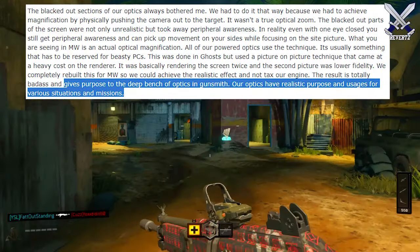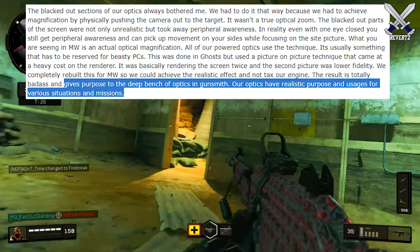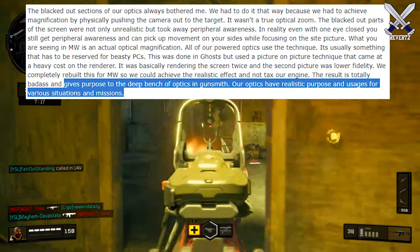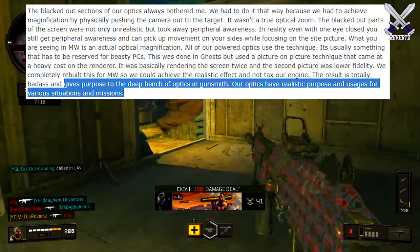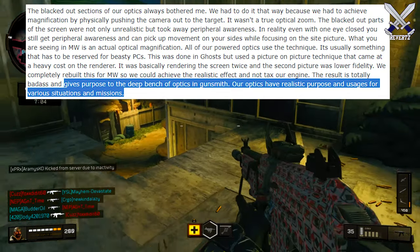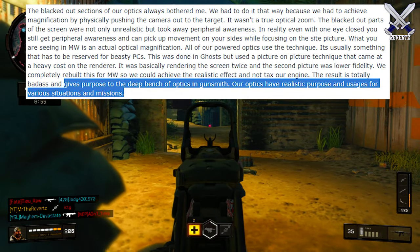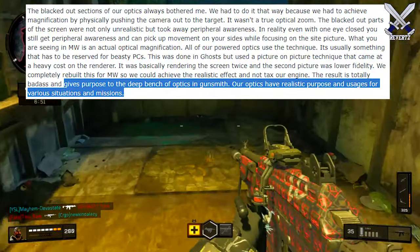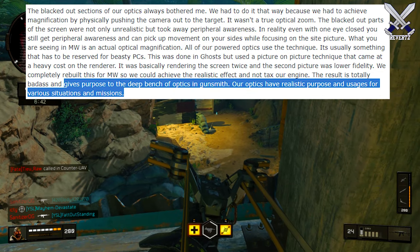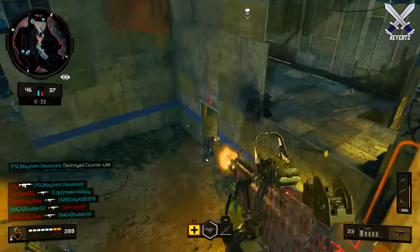The dev said: 'The blacked-out sections of our optics always bothered me. We had to do it that way because we had to achieve magnification by physically pushing the camera out to the target — it wasn't a true optical zoom. The blacked-out parts of the screen were not only unrealistic but took away peripheral awareness. In reality, even with one eye closed, you still get peripheral awareness and can pick up movement on your sides while focusing on the sight picture. What you are seeing in Modern Warfare is an actual optic magnification. All of our powered optics use the technique. It's usually something that has to be reserved for beastly PCs. This was done in Ghost but used a picture-on-picture technique that came at a heavy cost on the render — it was basically rendering the screen twice, with the second picture at lower fidelity. We completely rebuilt this for Modern Warfare so we could achieve the realistic effect and not tax our engine. The result is totally badass and gives purpose to the deep bench of optics in the gunsmith. Our optics have realistic purpose and usage for various situations and missions.'